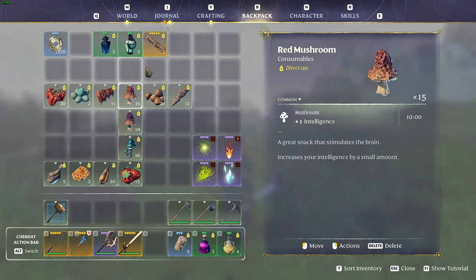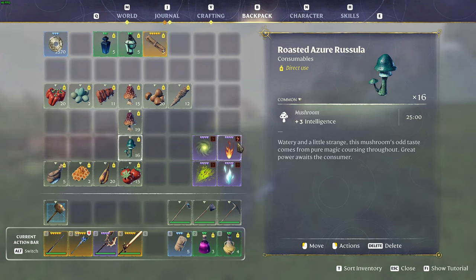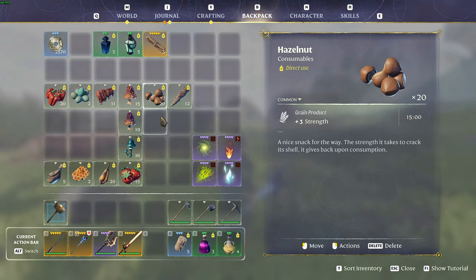For intelligence, the red mushroom gives you one intelligence for 10 minutes raw. If you grill the mushroom, it gives you two intelligence for 20 minutes. An even better option is the Azure Rosula — if you roast it, you get three intelligence for 25 minutes. However, if you consume it raw without roasting it, it will debuff you, so make sure you consume the roasted version.